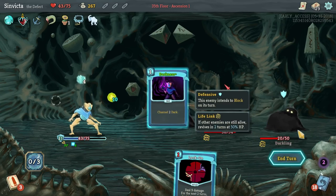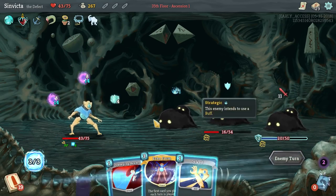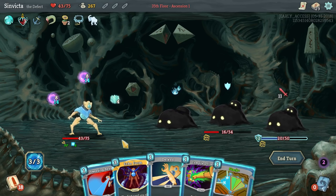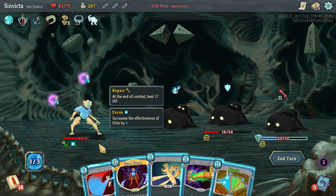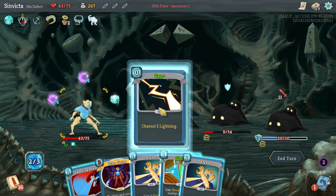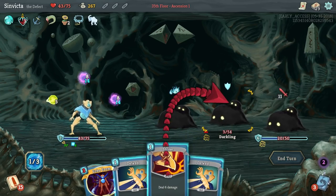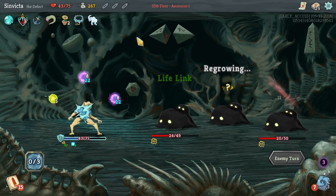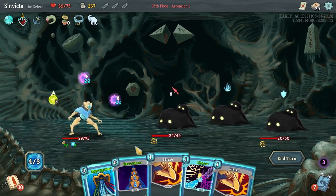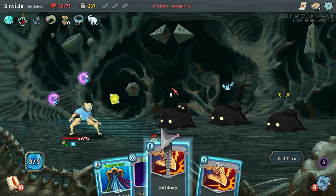We have to play Echo Form if we want any benefit out of it. Do we really want Echo Form? I'm going to say no. Echo Form is ethereal, meaning it will disappear forever if you don't use it right away. Recursion will take out this one. Let's use Chaos - we can actually end the fight here. Watch this. There we go - gain 27 HP back.